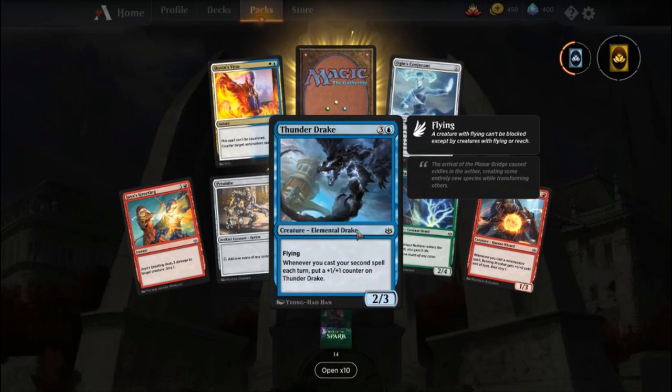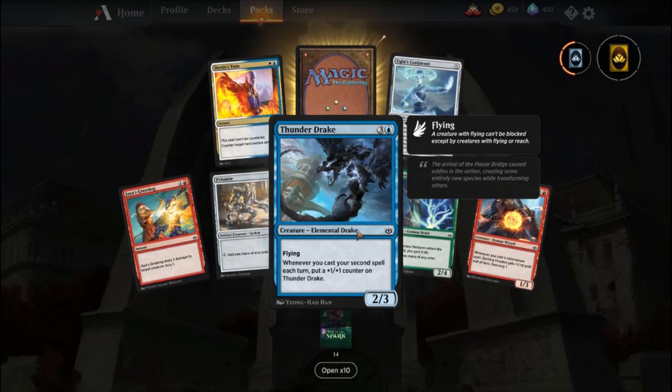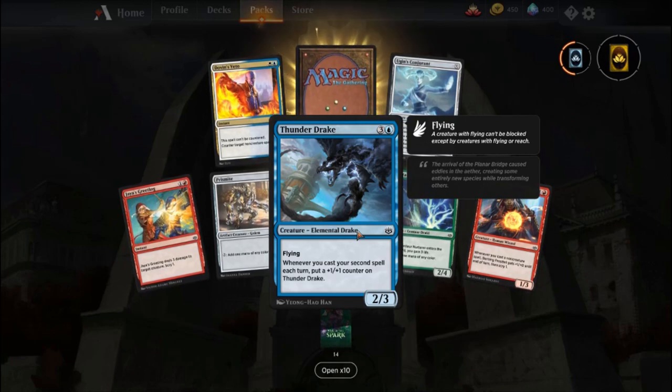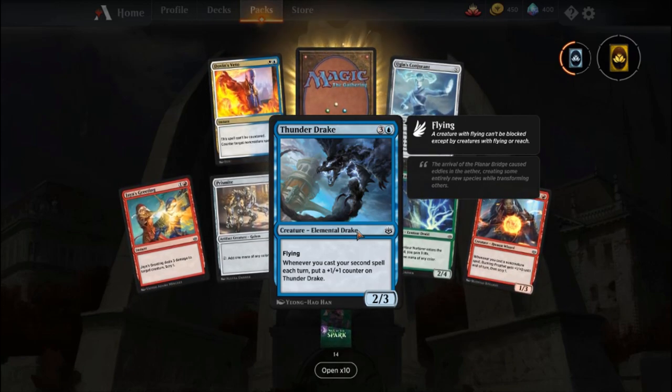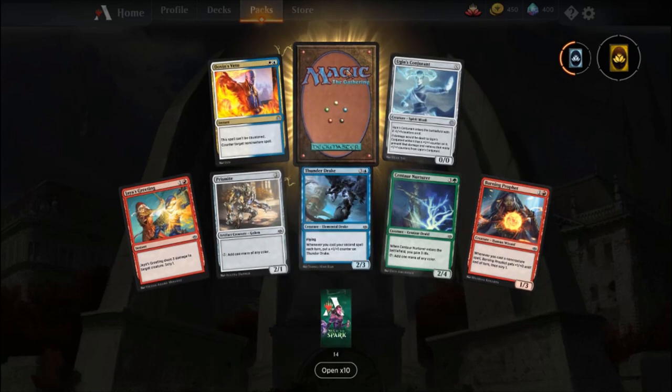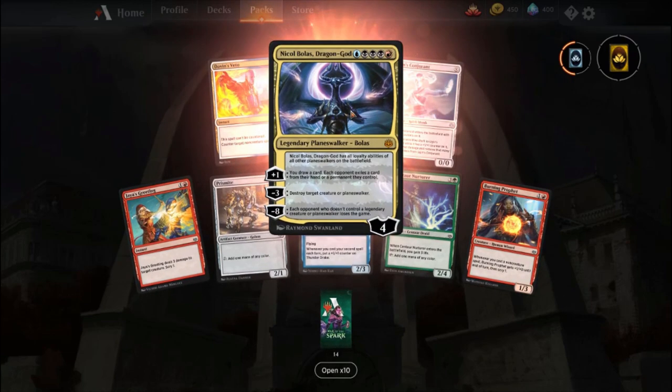Thunder Drake — that's a cool card. Four mana, flying, and whenever you cast your second spell each turn, put a plus one plus one counter on him. That's cool. I don't know how good that is, it's a bit expensive, but I think it'd be fun. I might make a deck out of it just to see how fun it'd be.